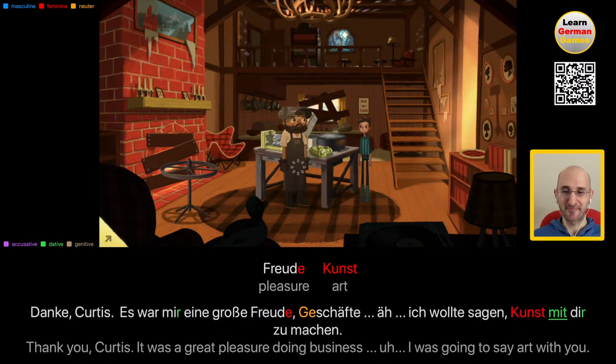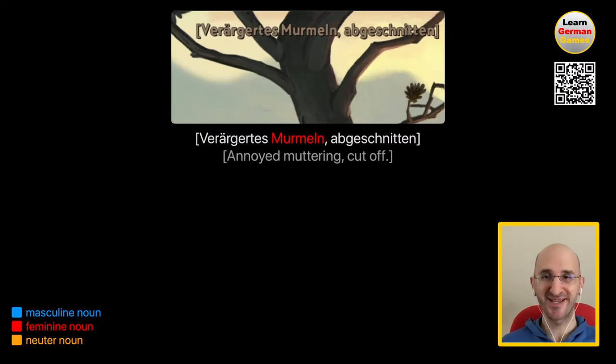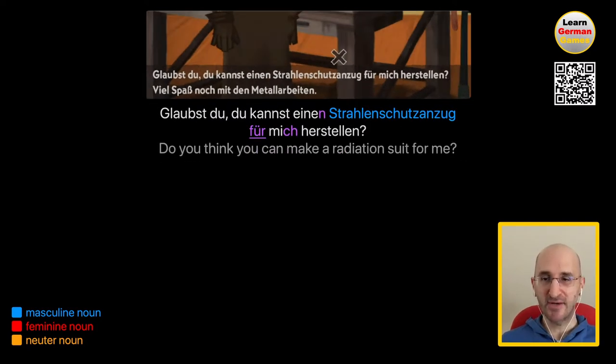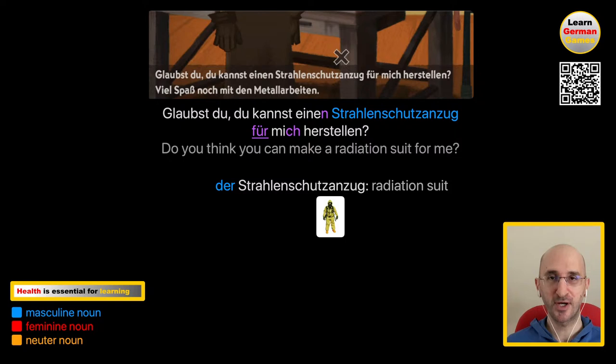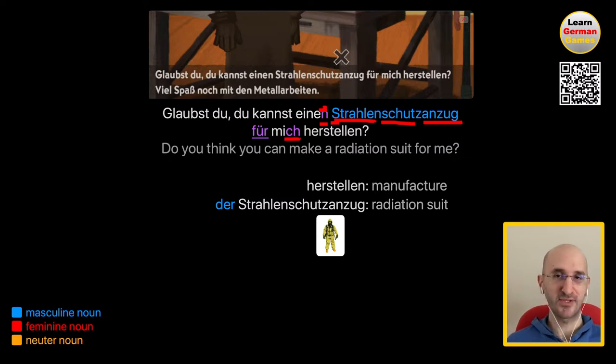Explanation time. Glaubst du, du kannst einen Strahlenschutzanzug für mich herstellen? Do you think you can make a radiation suit for me? Der Strahlenschutzanzug is a radiation suit. You can't cut the word into multiple ones. Strahlen are radiation, Schutz is protection, Anzug is suit. Herstellen in this context is to make — more precisely to manufacture. Also notice the colors of the accusative. You have einen here — it's an N because Strahlenschutzanzug is masculine. And after für, you also have the accusative. That's why you say für mich and not mir.